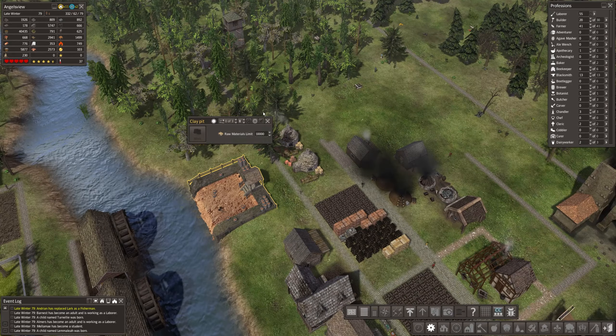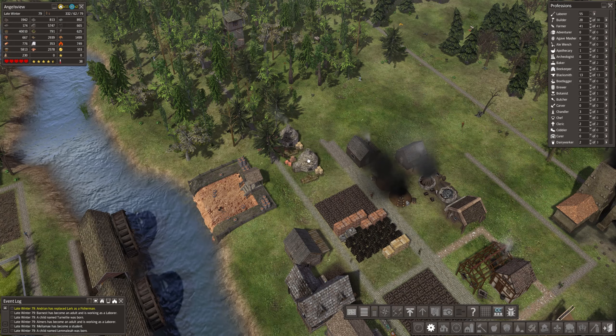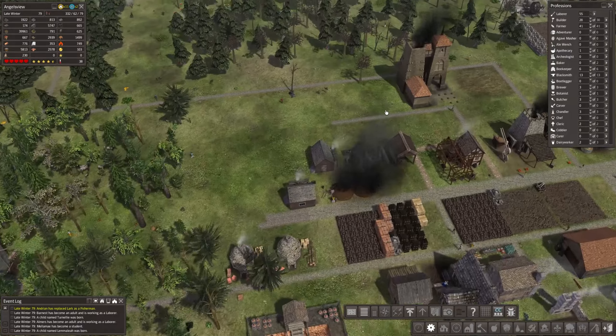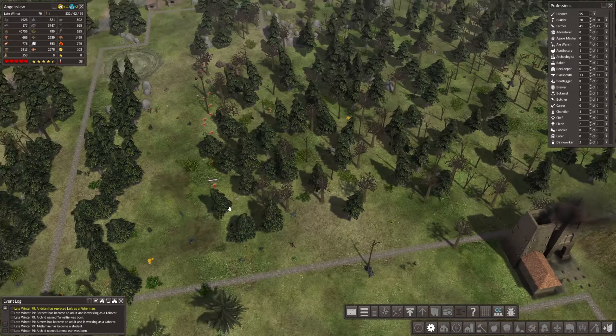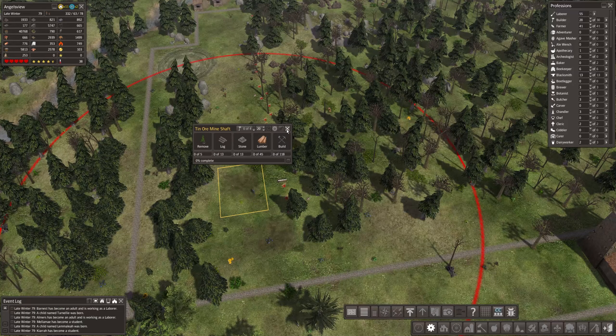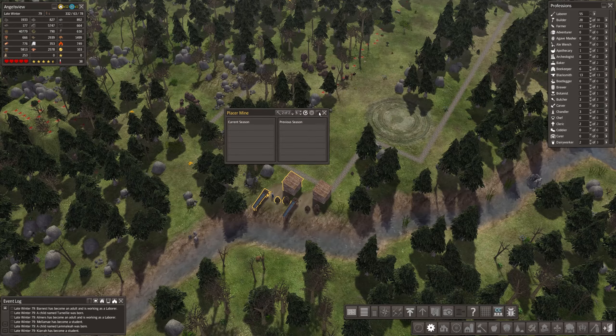A builder has to do it, so let's go. Make this a little bit more of a square — let's see what happens. That is the highest level, why did I pause the game?